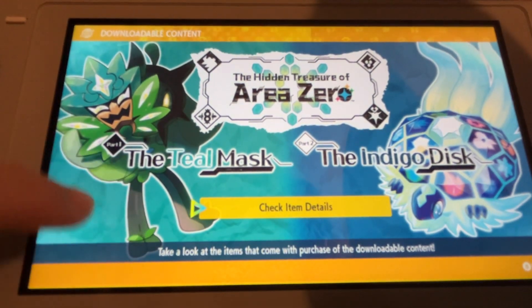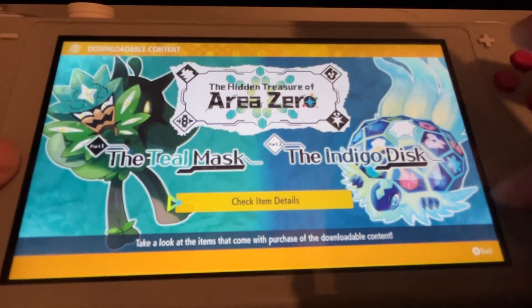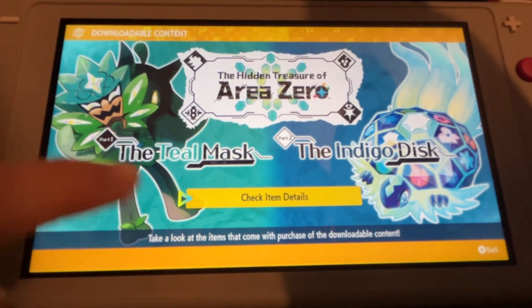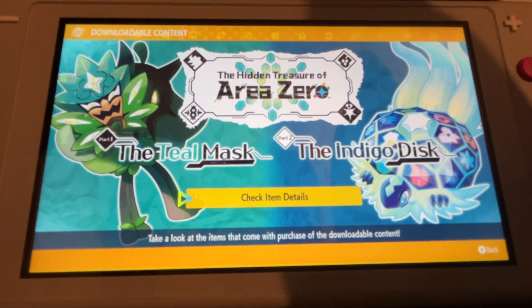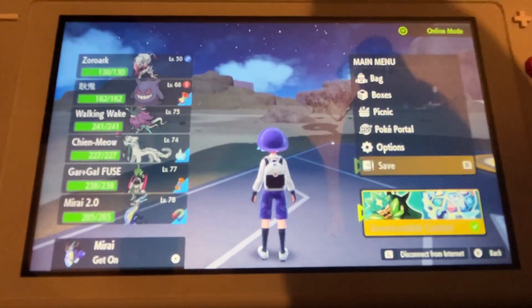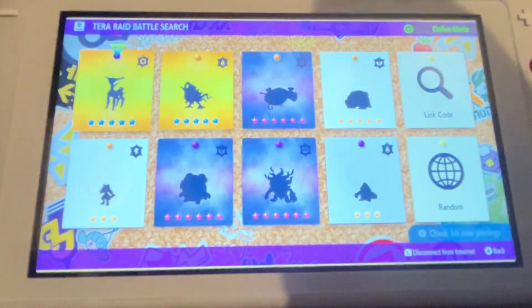Part 1 is the Teal Mask — you'll encounter this legendary. Then Part 2, the Indigo Disc — you'll encounter this legendary. It's like an old-type turtle with some kind of Japanese mask thing Pokémon. That's pretty cool. The whole DLC is called Hidden Treasure of Area Zero. So, continuing on from explaining the DLC to the catching Iron Leaves thing.